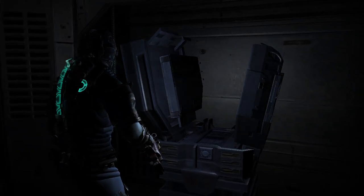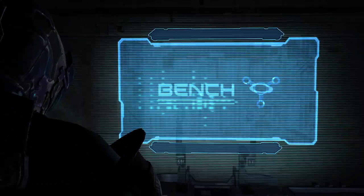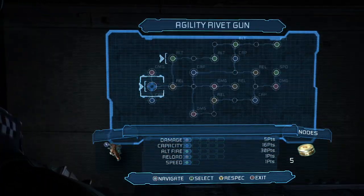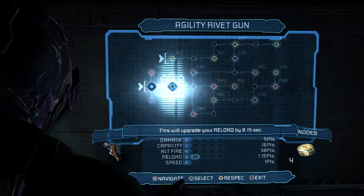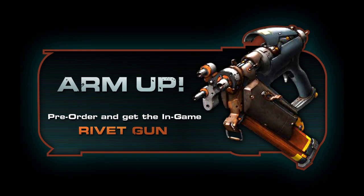And for you savvy shoppers, rivets are inexpensive at the CEC store. You can upgrade the rate of fire, clip size, primary fire damage, secondary fire damage, and reload speed. So don't forget to pre-order your copy of Dead Space 2 today.